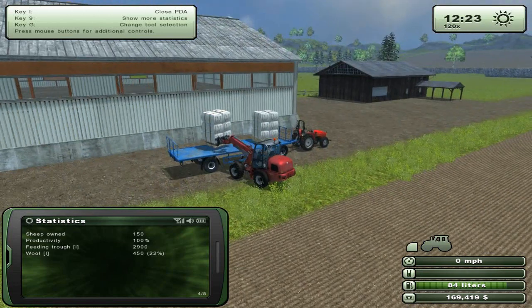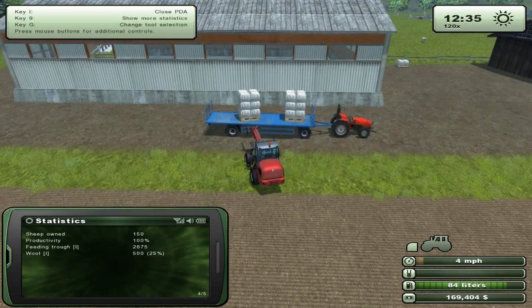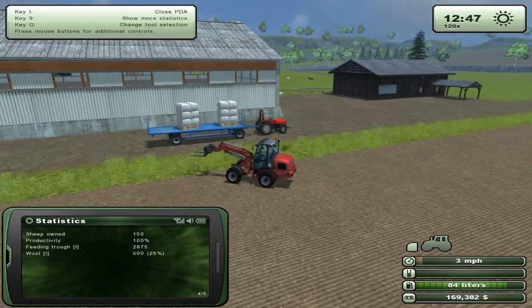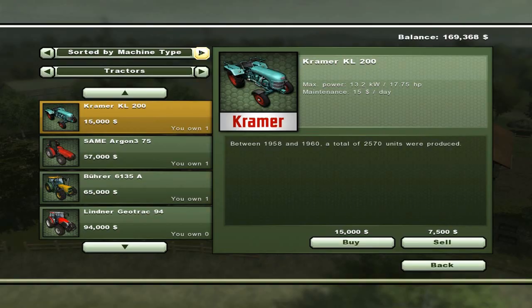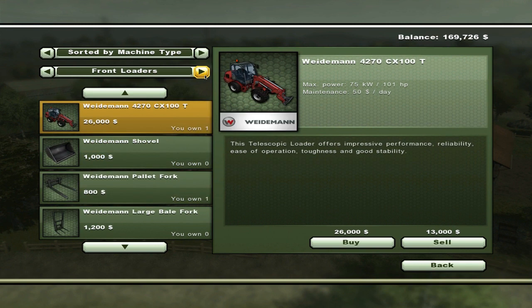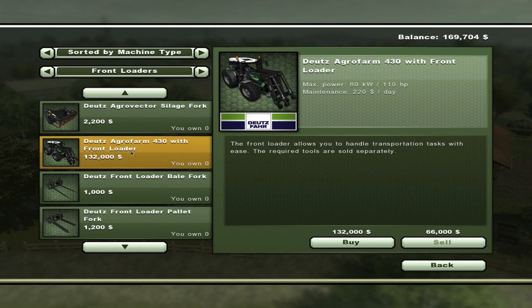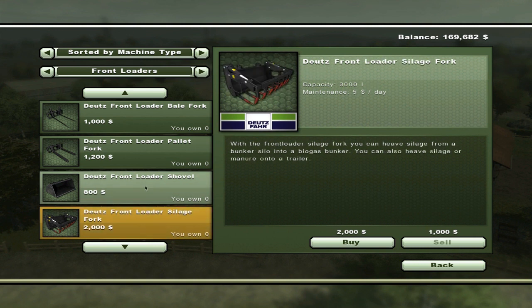Let's place this down. There we go, finally - that took a bit of time. You can get it perfectly but it'll take forever, and probably this front loader isn't the best one for it. Let's check what other front loaders there are - I think there might be a tractor one. There's one: the Dudes Agro Vector or the Dudes Agro Farm 430 with front loader - that's the one with the tractor you guys wanted. It's got some silage stuff as well.